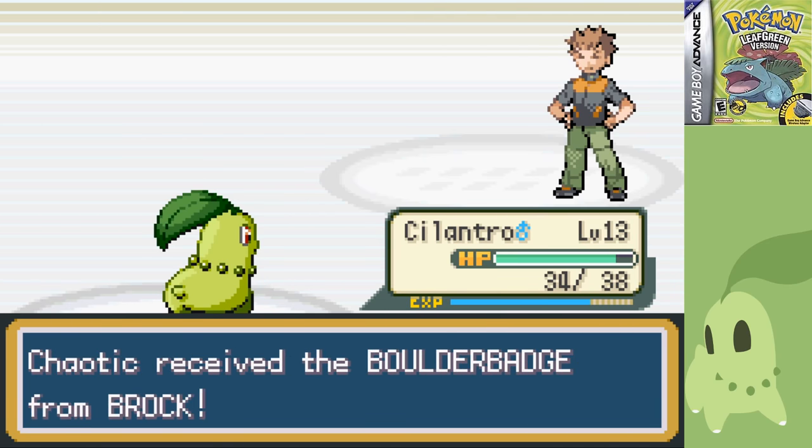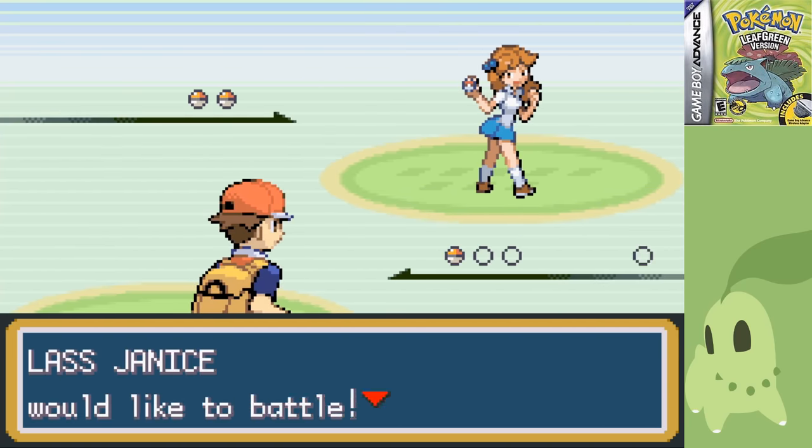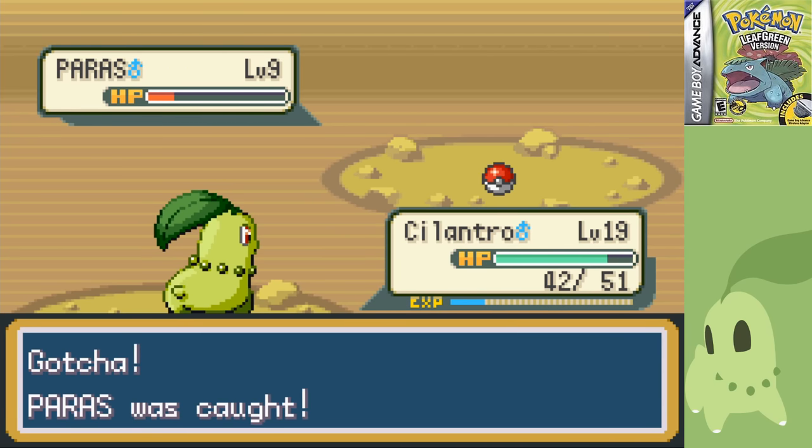I made sure to fight all the trainers on Route 3 and Mt. Moon, none of which gave me any trouble because Razor Leaf ran through just about everything. I also grabbed a Paras here, since FireRed and LeafGreen have more HMs than Red and Blue — I'm going to need three HM Slaves: specifically Paras for Cut, Flash, and Rock Smash, something convenient for Fly, and Lapras for Surf, Waterfall, and Strength.